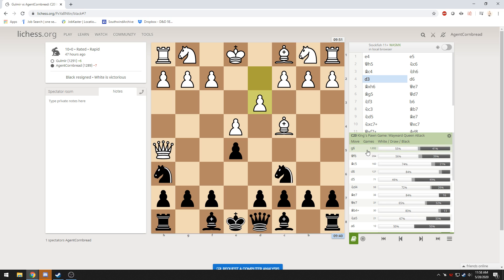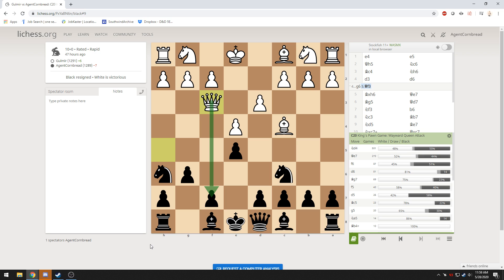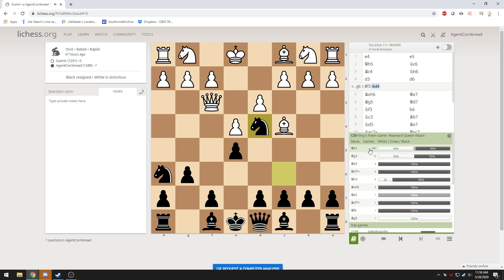What I should do is this move right here — G6. The databases say G6. By doing that, it stops this queen from being able to get to checkmate and it also puts pressure on the queen. Typically what happens is the queen can drop back and still put pressure on this square, so I still have to watch for that checkmate. Queen to e7 is a good one, or knight to d4 — because knight to d4 says I can eliminate there. This knight is crucial to preventing checkmate on this square.